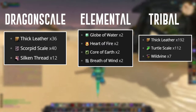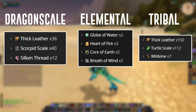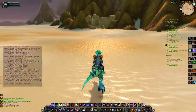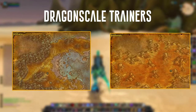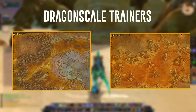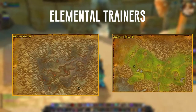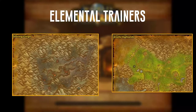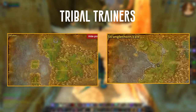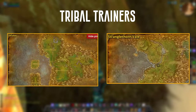For the actual trainer locations: for dragonscale, the Alliance trainer is in Azshara and the Horde trainer is in the Badlands. For elemental, the Alliance trainer is in Searing Gorge and the Horde trainer is in the Arathi Highlands. As shown in my video, for the Horde the tribal leatherworking trainer is in Stranglethorn Vale, and for the Alliance he is located in Feralas.